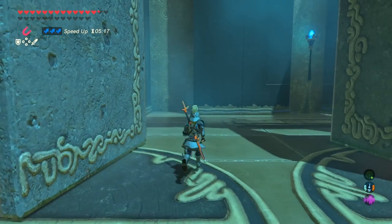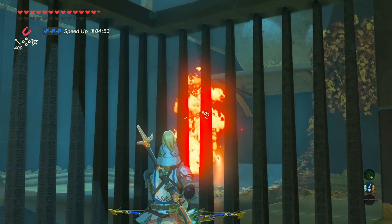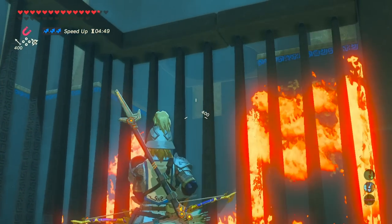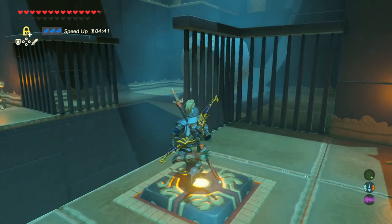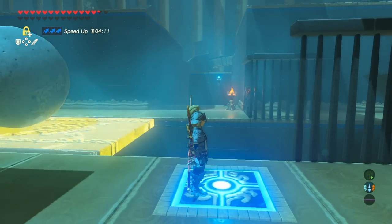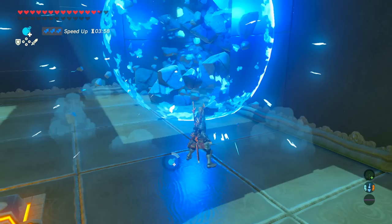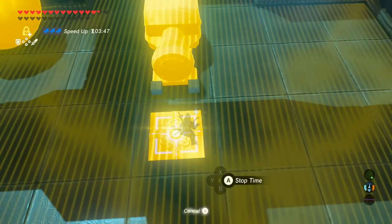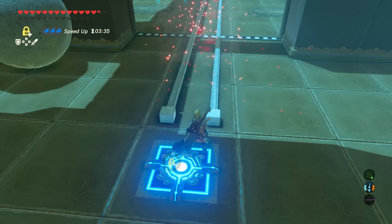Grab your chest and move to the next room. Here, ignite an arrow and set these leaves on fire, which burns the platform so the boulder falls down. Next, use Stasis on the large platform, step on it at the perfect time to send the boulder flying — once it lands it heads forward and if it has enough momentum it opens your doorway. Use a bomb on the bricks and grab your chest. Then stand on the platform to open the gate, use Stasis, and whack it as powerfully as you can to send it flying to the doorway.